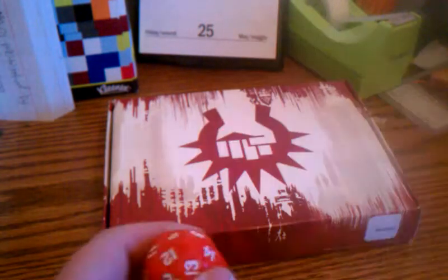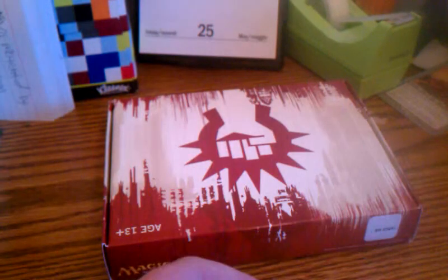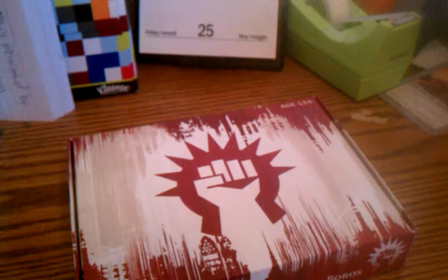And then I got a 30-sided dice, red-white one, and then I got a red-white 20-sided dice. And my card shop had extra event deck things, so I bought one — it was like $30. No, the pre-release box.